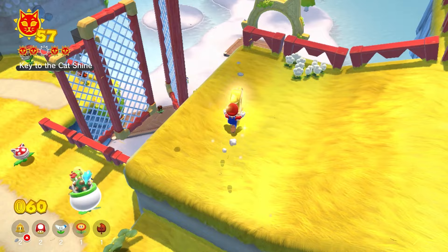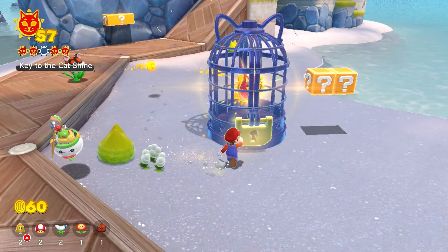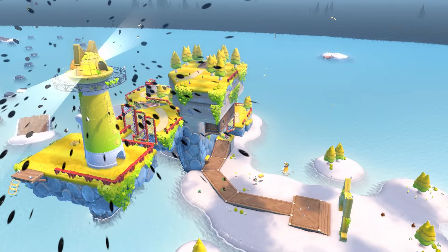Can we keep the propeller and the key? We can't. I'm gonna guess we can't touch the water with the key. I got the key — open up this cat shine thing! There we go. The cat shine, we finished this lighthouse!